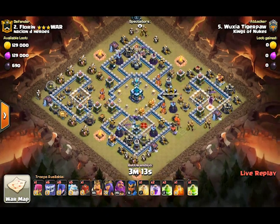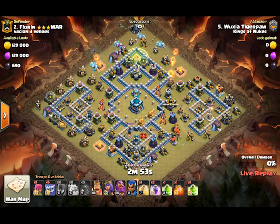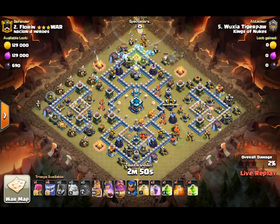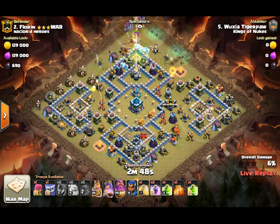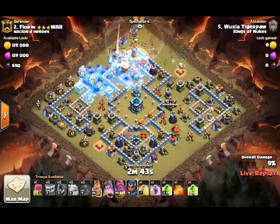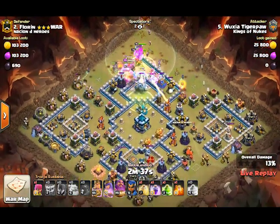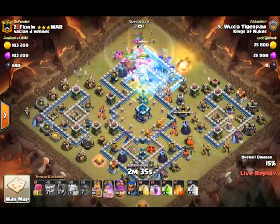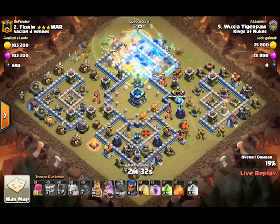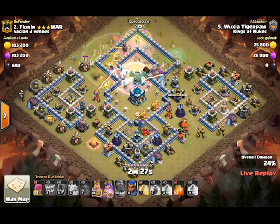Actually, let's watch this attack right now. Here is Wux's attempt on this base — a bit of a yeti smash with witches, yetis, and ice golems. It's more of a mass witch-yeti combo, along with the new siege machine bringing out wizards and stuff — a bunch of extra army camp space that you didn't get at Town Hall 13 like you did with every other Town Hall level. You didn't get a new level of army camp, so that was a bit of a strange one.